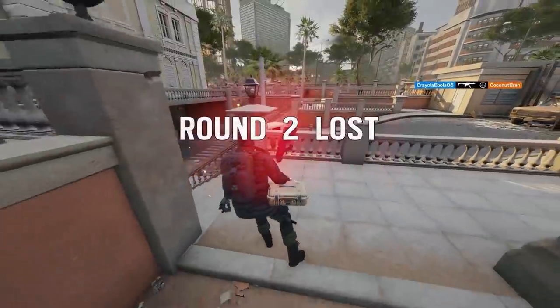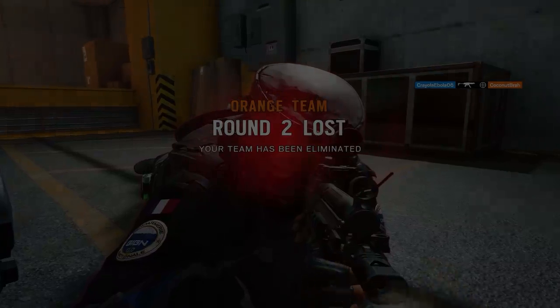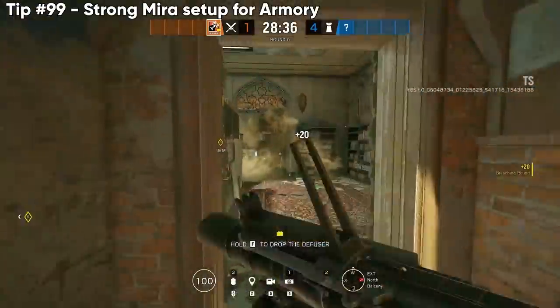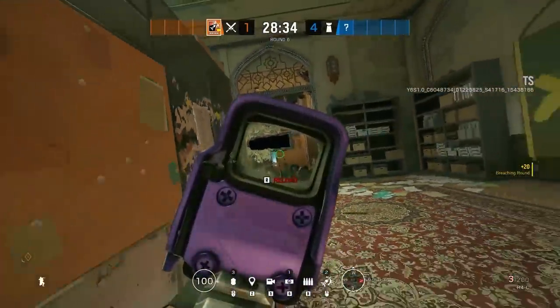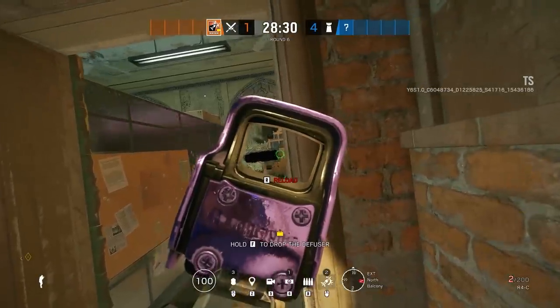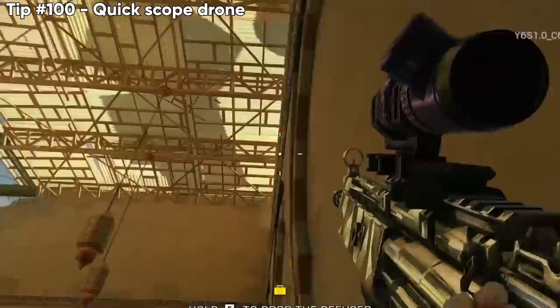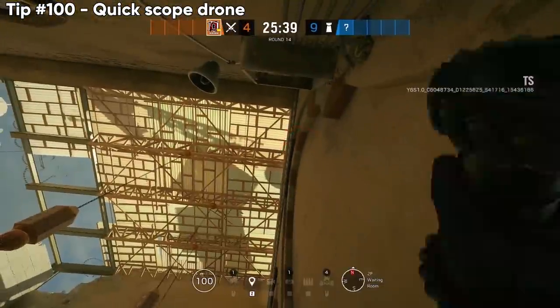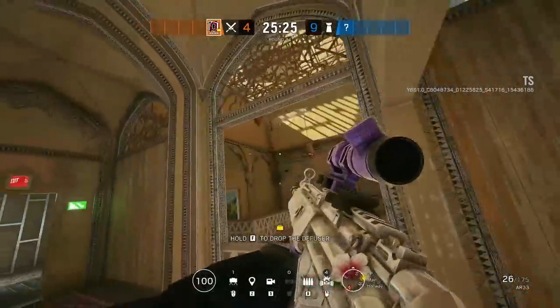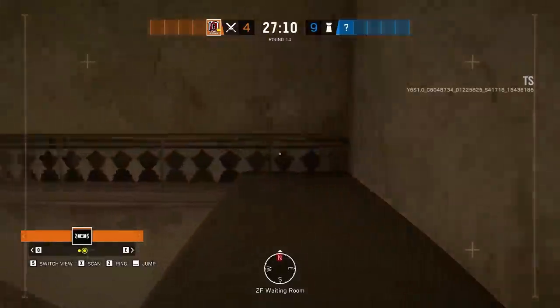This is a really strong mirror setup that a friend showed me on Border — using the solid half wall plus a mirror on a soft wall to stay totally protected and completely deny the entry. If you're in a hurry, vault in on the new balcony on Border, throw your drone, and run away — you'll have great intel for the rest of the round whether teammates are alive or you need to check for flanks.